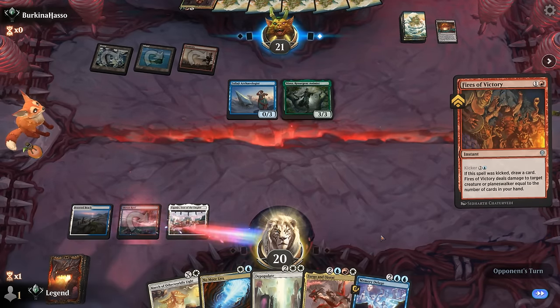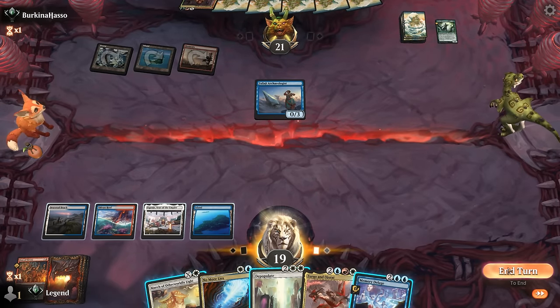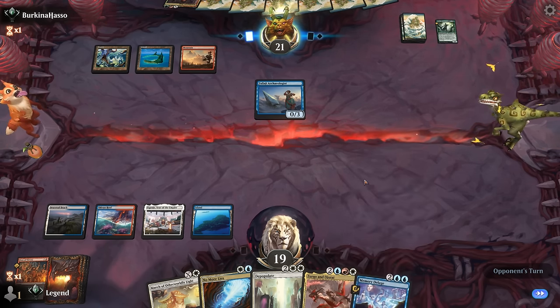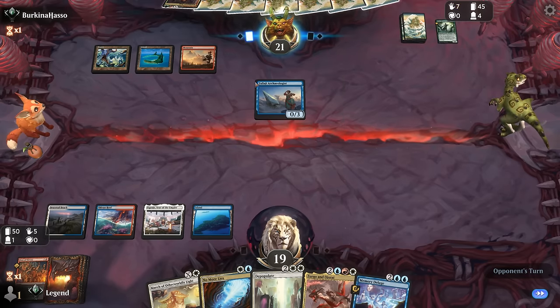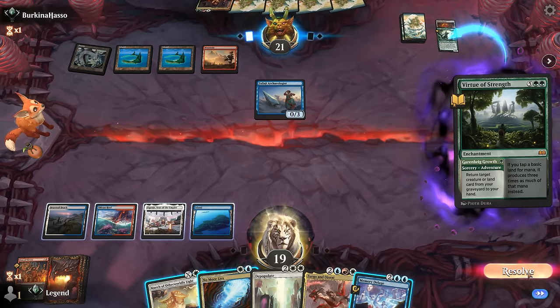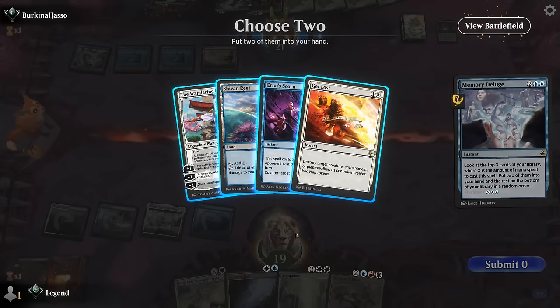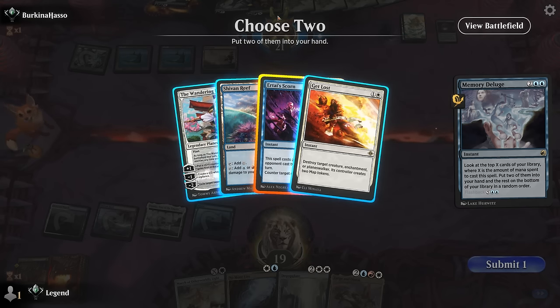We hope to draw a land for Deluge next turn. The opponent could also cast Memory Deluge — currently two fetch lands in their graveyard. If they go for Wrenn and Six's rage at X equals two, that might also be worth countering. Virtue of Strength getting back Nissa is more acceptable. We cast Deluge, finding Scorn and probably just a land so we can keep hitting land drops. Get Lost is also an answer to their enchantments but easier to just counter them.